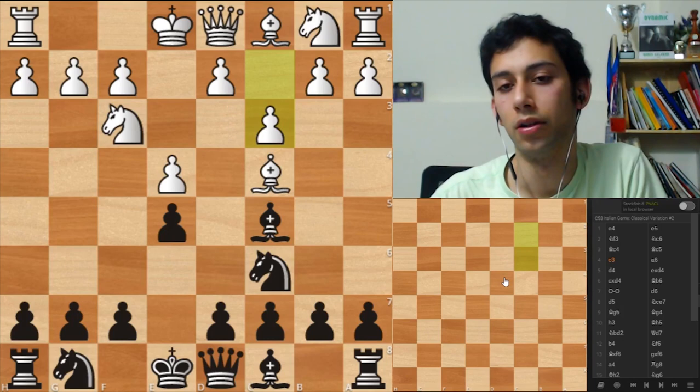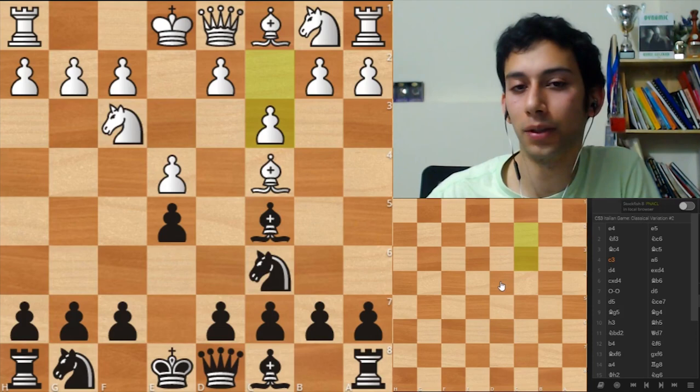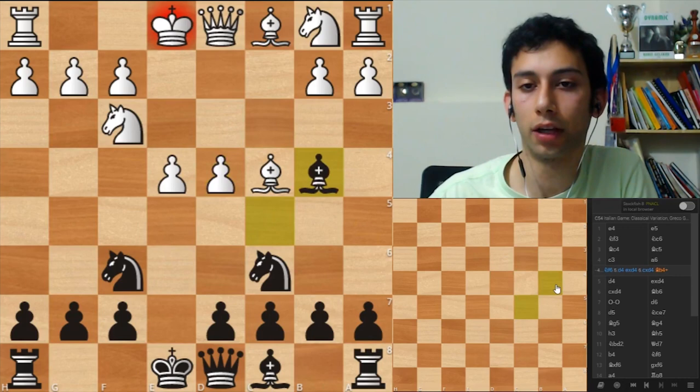But a6 is in fact not developing any piece, so it's kind of a waste of a move. So finally we have some mistake from your end. After c3 he wants d4, but the most logical way to follow up is to just develop your pieces - so if you play Knight F6...